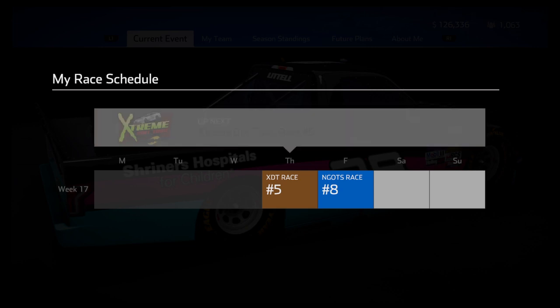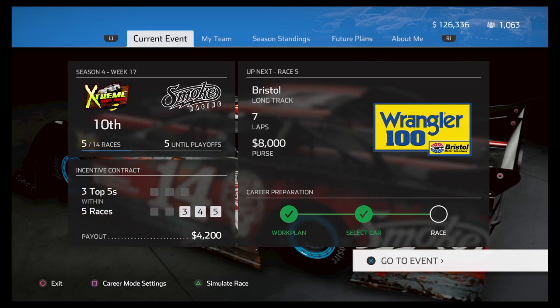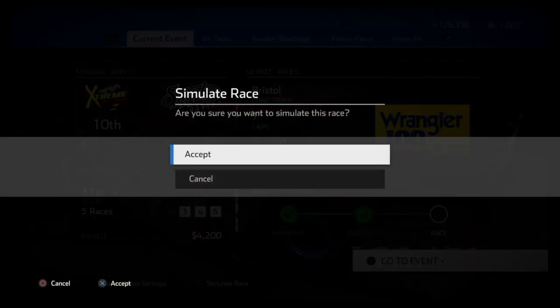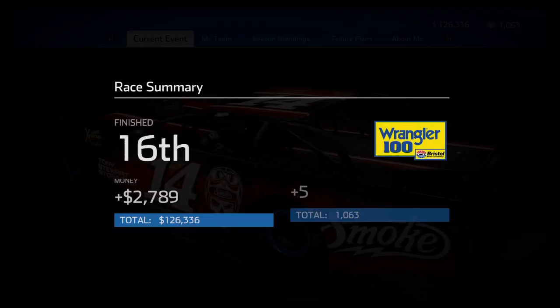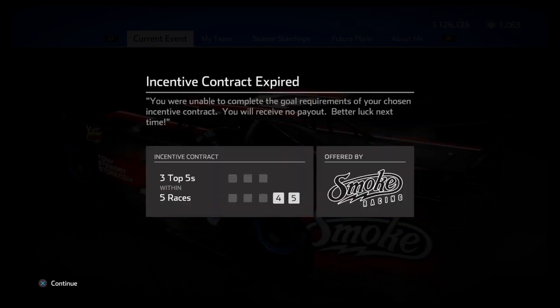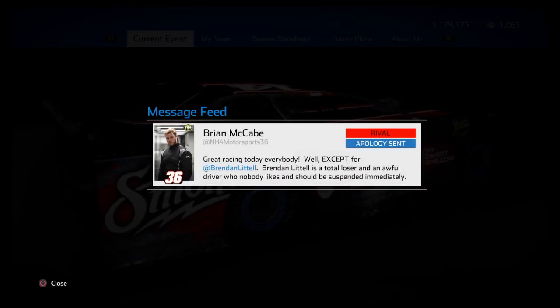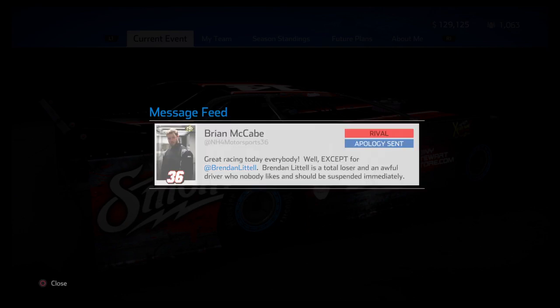We got a dirt race, which of course we're going to simulate. We should probably run one of these one time, but I don't really want to. We simulate the race and finish 16th — we gained five fans. Someone wants to root for someone who finished 16th. I obviously didn't get the contract goal, I'm sorry — I didn't even race.